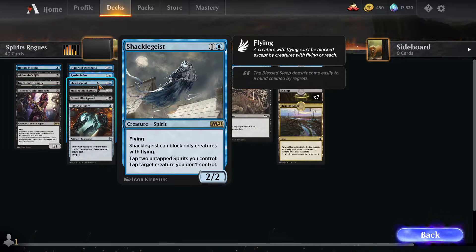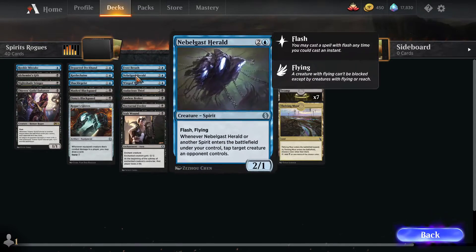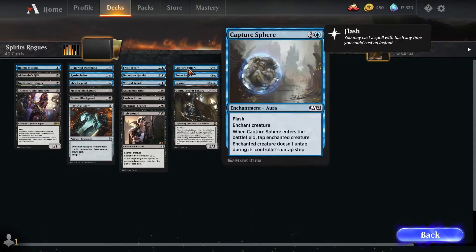Shacklegeist is our rare from Core Set. It's a two-mana 2/2 flyer. It can only block creatures with flying, but you can tap two untapped spirits you control to tap any creature you don't control. And obviously most of our spirits have flying.